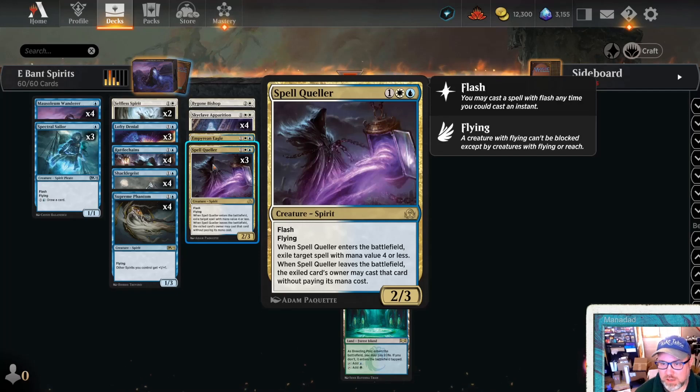We're hoping to hit some new stuff like Spell Queller - two, three, Flash, Flying. When it enters the battlefield, exile target spell with mana value four or less. And when it leaves the battlefield, the exiled card's owner can cast that - but we don't want that.